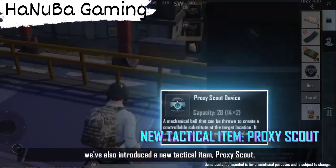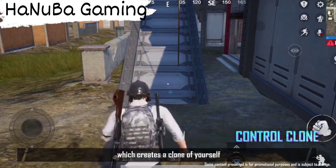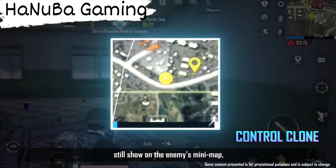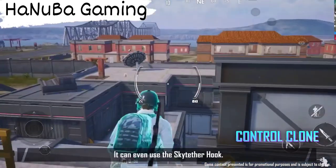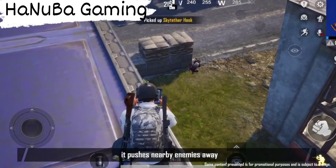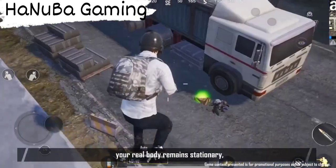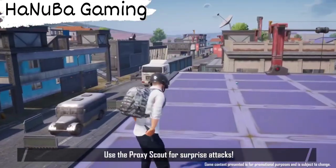As part of this update, we've also introduced a new tactical item: Proxy Scout. Use it by throwing it, which creates a clone of yourself that you can control to scout enemies. The clone can't deal damage, but its movement sounds still show on the enemy's mini-map, which can confuse them and disrupt their judgment. It can also use the Sky Tether Hook. When the clone is defeated or manually detonated, it pushes nearby enemies away. But be careful — while controlling the clone, your real body remains stationary, leaving it at risk of being ambushed. Use the Proxy Scout for surprise attacks.